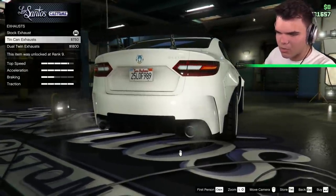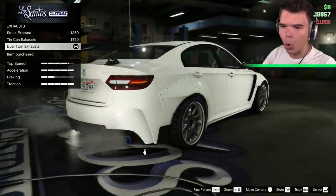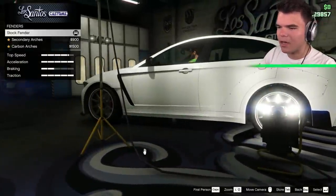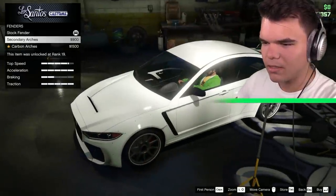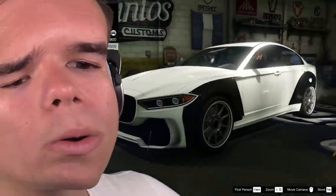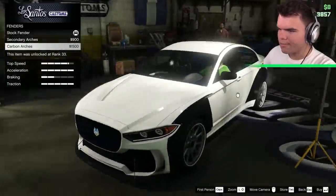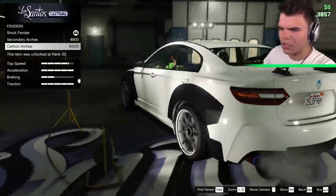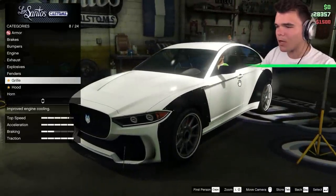But we can change it to the tin can exhaust. Oh what? Or the dual twin exhaust. Oh, we're going with dual twin, boys. That looks dope. Fenders — obviously we're going to go with secondary arches. What did that do? Oh, it's the secondary color. Or the carbon color. I'm not really sure about this one. Let's put the carbon one on there for now, but if we can't put carbon anywhere else, I might have to remove that later.